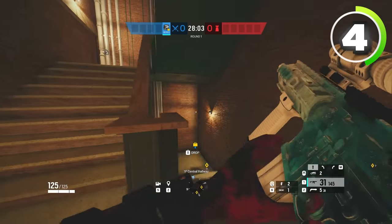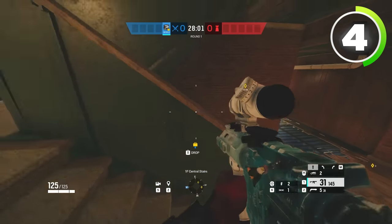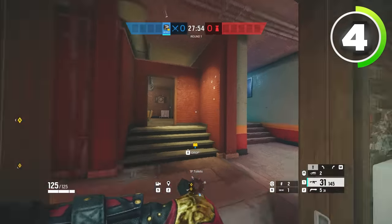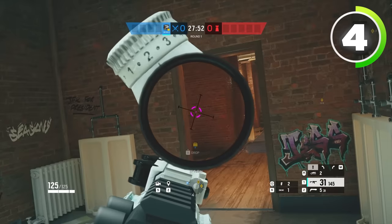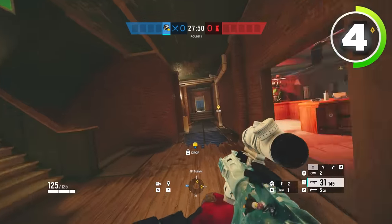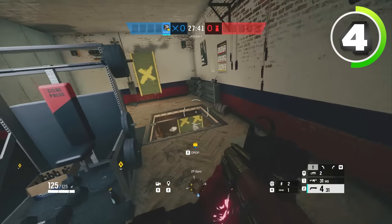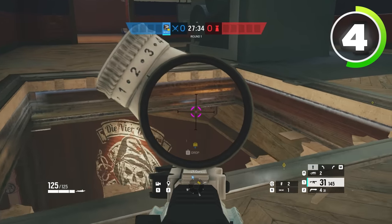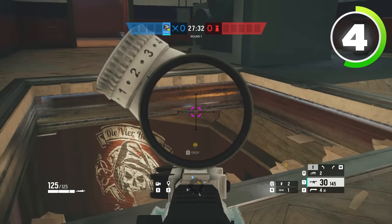If you want to still hold main stairs for a potential flank, there's a multitude of different off angles you can use. There's that off angle — if you push strip club instead of that door, you can hold the angle here, which a lot of defenders won't expect. You can even get on this hatch right here, then prone on the hatch, and through this little sliver through the doorway, you can see the bottom of main stairs right there.